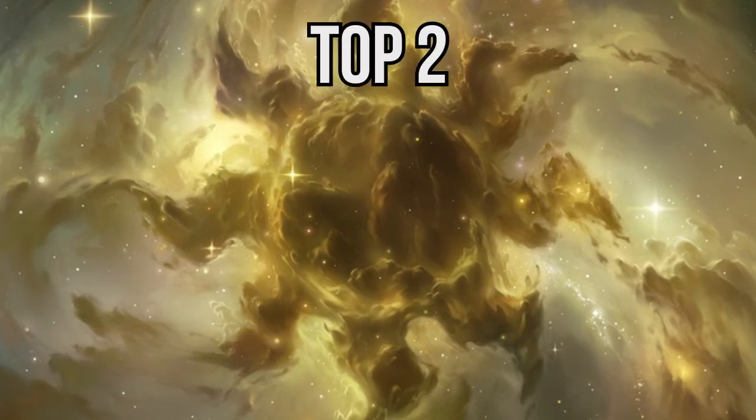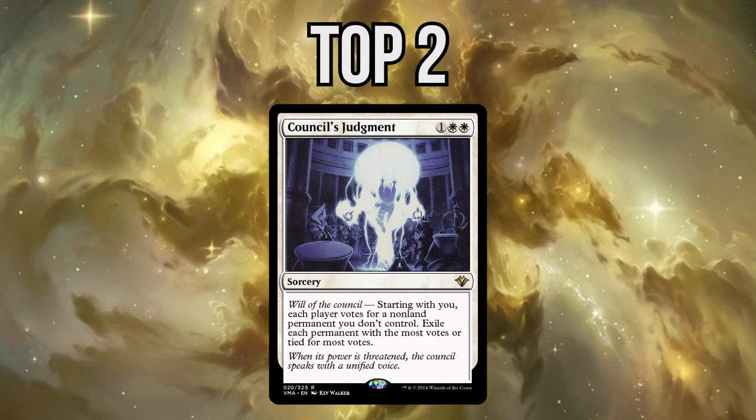The second place of this top is Conclave's Judgment. White has a lot of good enchantments that remove target threats from the board, and Conclave's Judgment is arguably the best of those enchantments. The way it's worded allows you to deal with every non-land permanent your opponent plays, even ones with Shroud or hexproof. This ability alone makes it a great card and a must-have in your white Duel Commander deck.